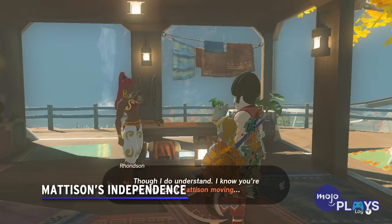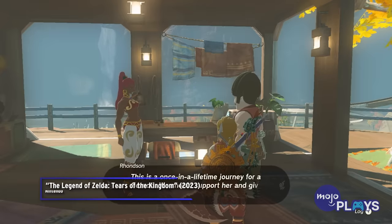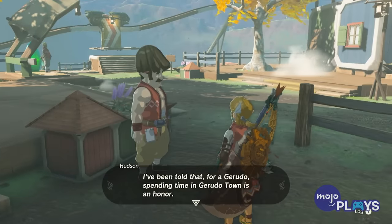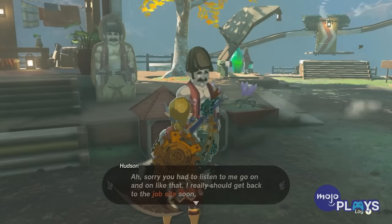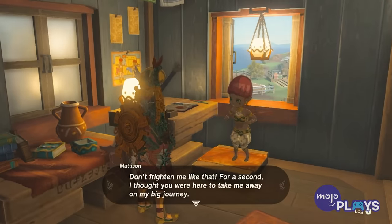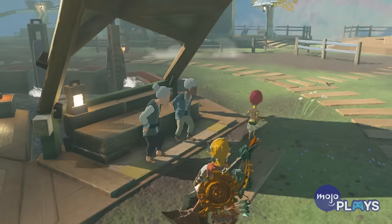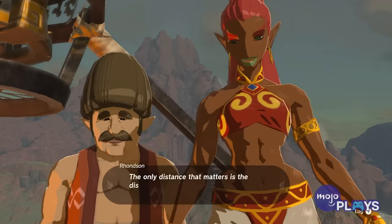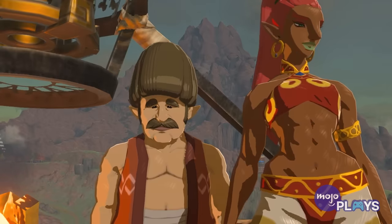Madison's Independence. The most fulfilling side quest in Breath of the Wild saw Link help build an entire community with Hudson. The construction extraordinaire returns in Tears, still married to the Gerudo Ronson, and the two now have a daughter named Madison. Sadly, it's Gerudo tradition for children of a certain age to leave their homes and venture to the desert. During the quest, you'll help Madison say goodbye to her home in her own way, as well as help Hudson say goodbye by building a hot air balloon for her to travel in. The resulting scene is touching to say the least. Afterwards, you'll be able to build your own home on a cliff overlooking Tarrytown, but it's the emotional gratification that makes this one special.